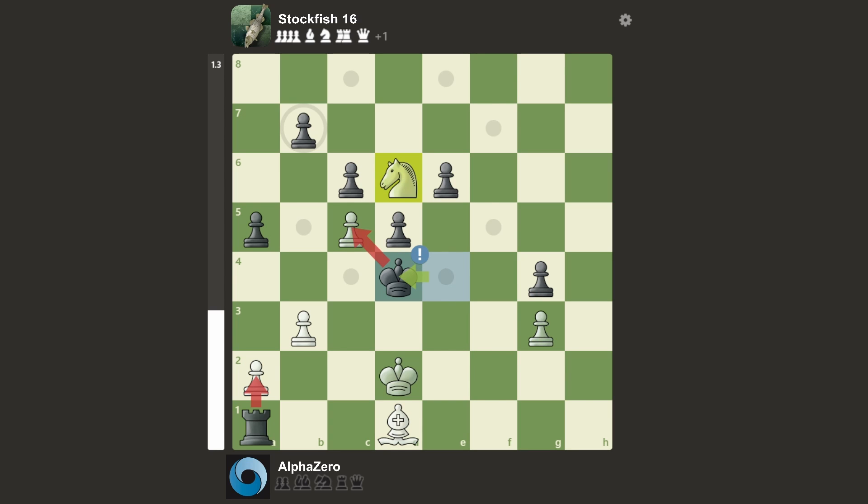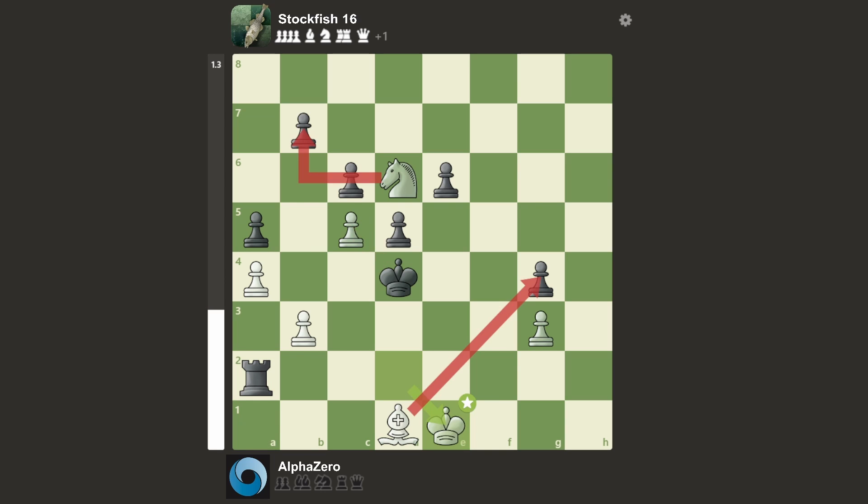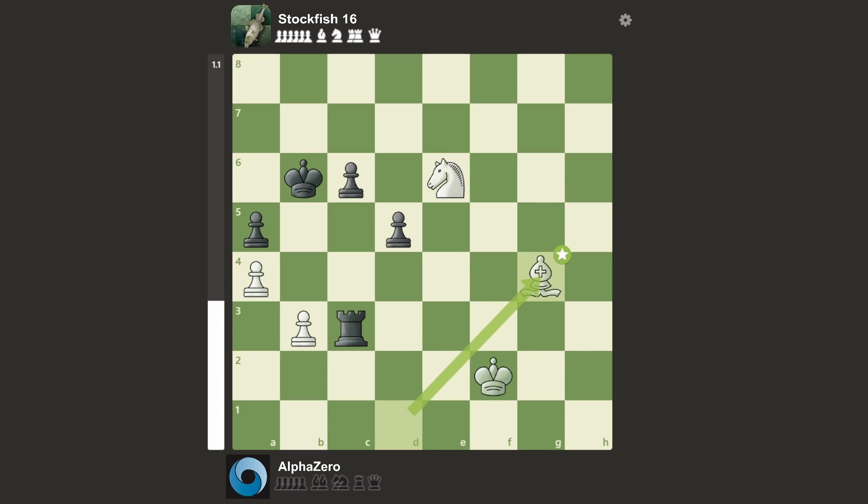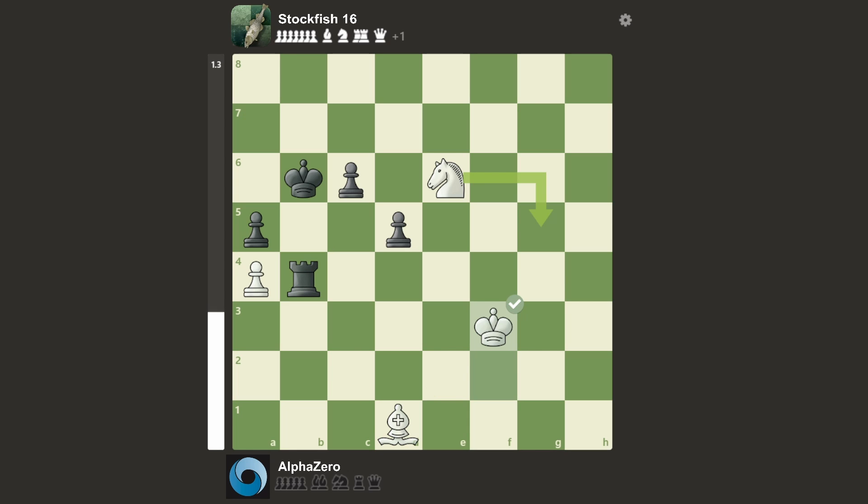Stockfish goes there, AlphaZero goes a4. Now Stockfish gives check, king there, and king takes c5 attacking the knight. Knight takes, king there, and knight d8 attacking the pawn. Stockfish goes rook g2, AlphaZero takes the pawn, Stockfish takes that pawn. Now king f2 was played and rook c3, bishop takes g4, rook takes b3, bishop d1, rook b4, king f3, and now rook e4. In this position, AlphaZero actually resigned in the game. Even though it's not completely clear for a human, for engines even a minor advantage in an endgame — they can play perfectly and grind it out and win with no problem.